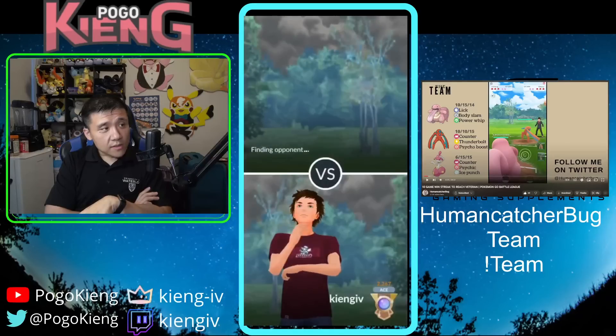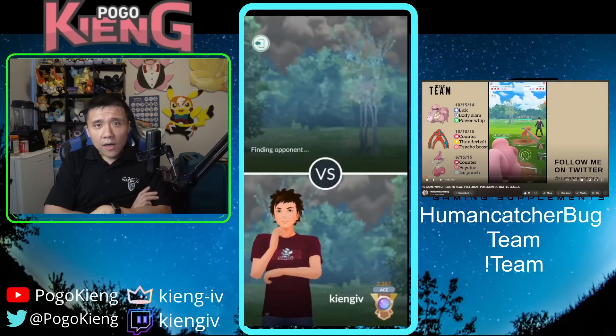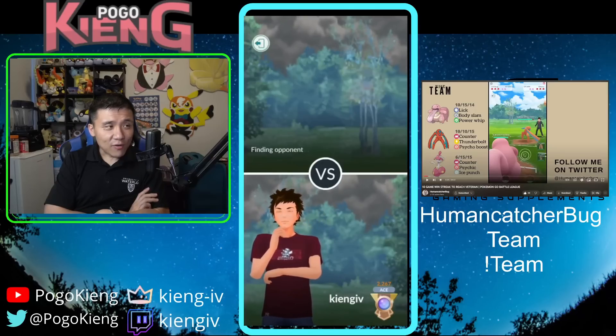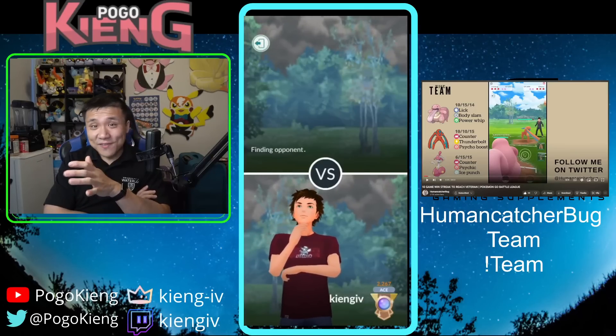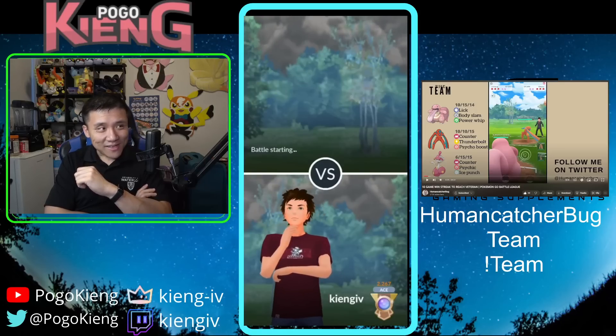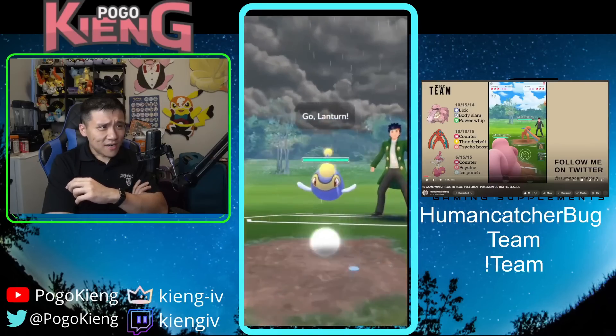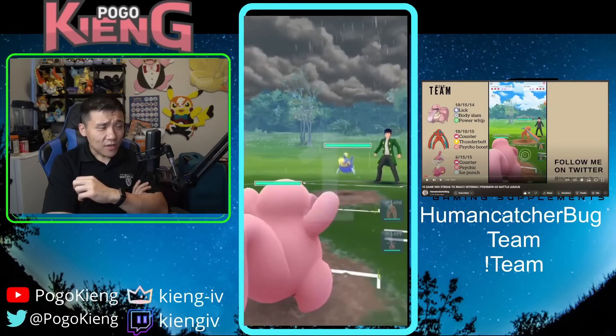I do like this team, but it struggles against Ghosts in the back. Sableye is kind of annoying if they shield the Power Whip — it always feels bad to try to bait the Sableye, so typically I don't unless the situation arises. This is a good lead for me.